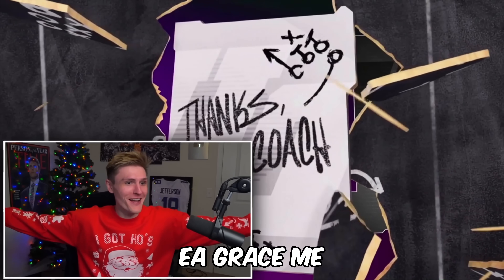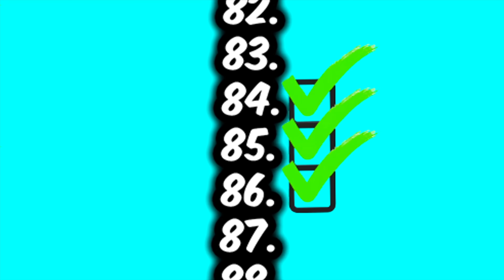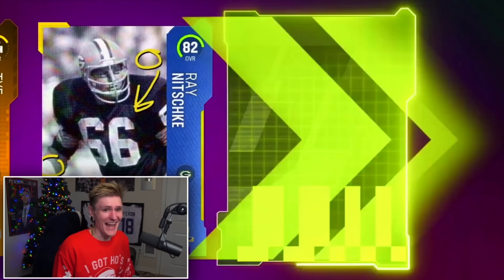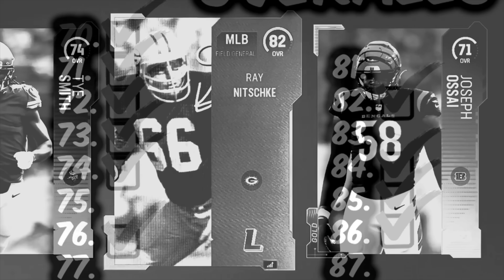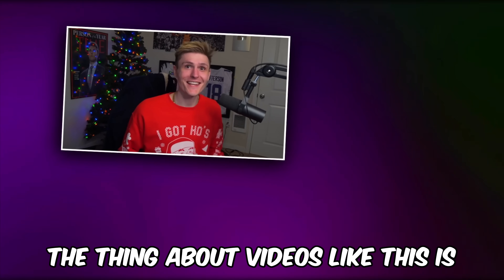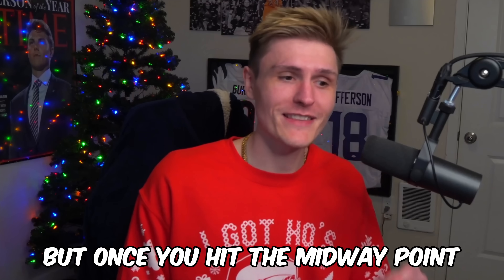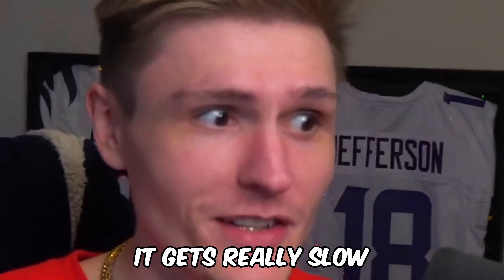All Madden player — EA, grace me. 84 Reggie White. We already have him. Darn it. Ty Smith, Ray Nitschke, and Joseph Osae. Yet another pack with nothing to cross off. The thing about videos like this is the beginning is super quick and you're crossing tons of stuff off, but once you hit the midway point, it gets really slow.